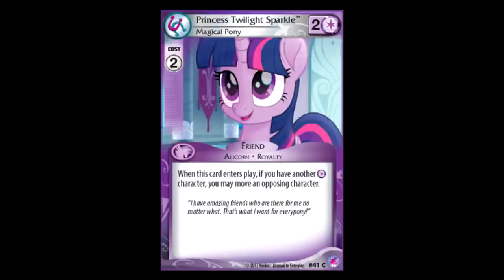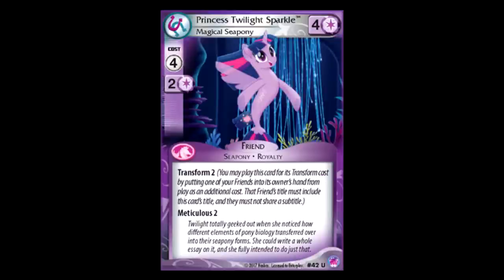Twilight: two for two, if you have a purple character in play when you play this, you can move a friend. That's good — that's a good use of this effect. The Twilight Sea Pony is four for four with Meticulous 2. I'm actually surprised its effect doesn't involve something more interesting, but I guess that's a discussion for another day.